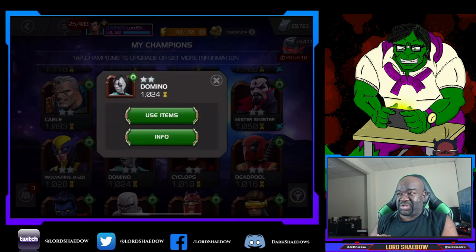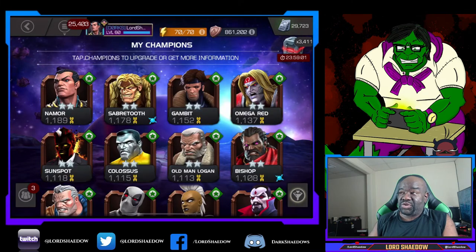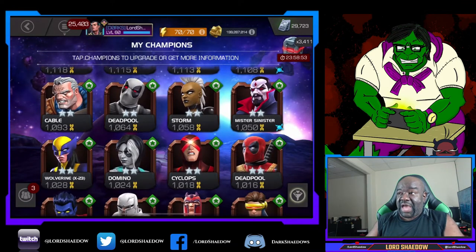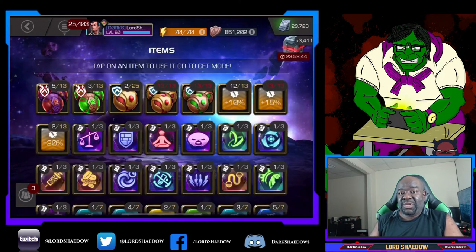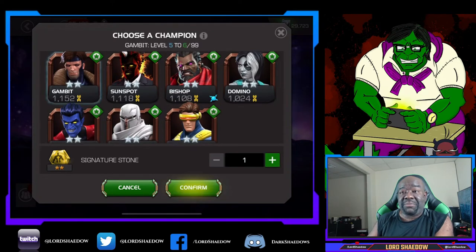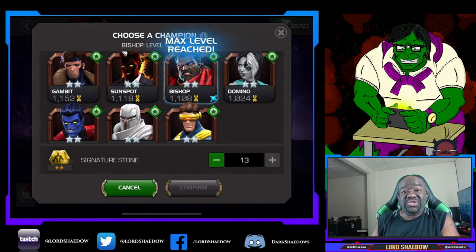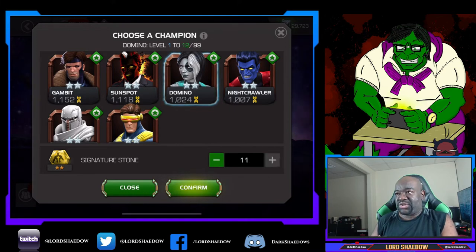I was looking to see how many sig stones I had, and I wish Kabam would fix or redesign this. I went to check Namor and Omega Red — they're both maxed out already — but I couldn't tell that from the champion screen. So what you have to do is go to your inventory, use item with the sig stones, and now you only see champions that aren't maxed. I can scroll over and see who has the highest sig level and max them out from there.